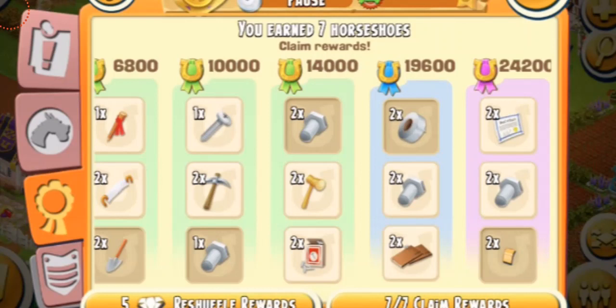The next way to get expansion tools is by playing the derby. Whenever there are special derbies — like power derbies — in the last threshold you always get double the amount of expansion tools than normal. You can get bolts, screws, tapes, and wood panels. Whatever you need, just select it, and even if you reshuffle you can get more. For example, if your rare tool is plank, you can get a lot of planks by reshuffling. I never reshuffle because I think it's a waste of diamonds, but if you have enough diamonds you can try it.